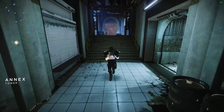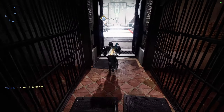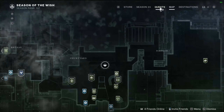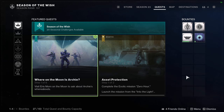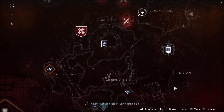I'm gonna do Archie on the Moon here. Claim operands then talk to Eris - she will also have Zero Hour. First step, we're gonna go to Eris and then we're gonna go to Archer's Line for the first paw prints.